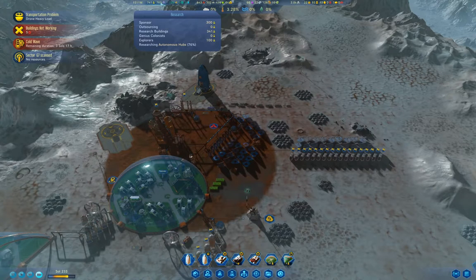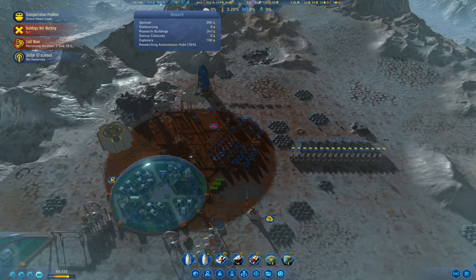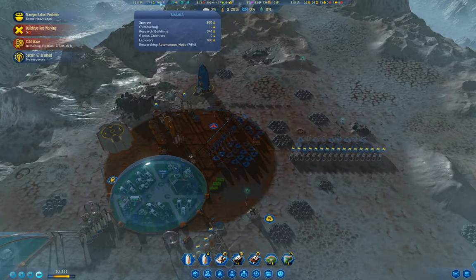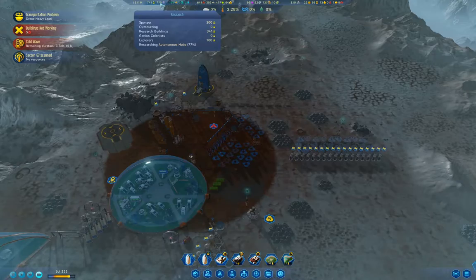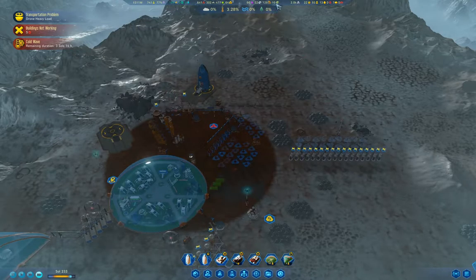We're researching autonomous hubs, which will definitely improve our situation with drone hubs because we'll need less electronics and less power. I'll be able to chuck up drone hubs wherever we want, as long as we can build them.